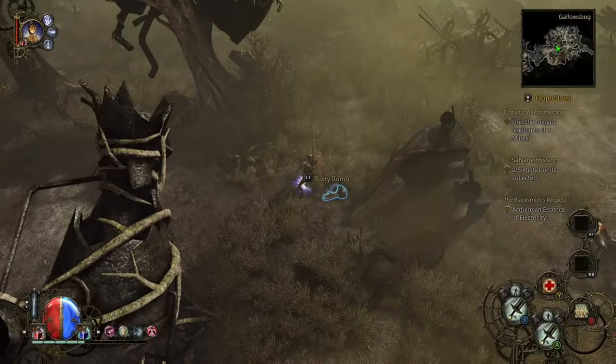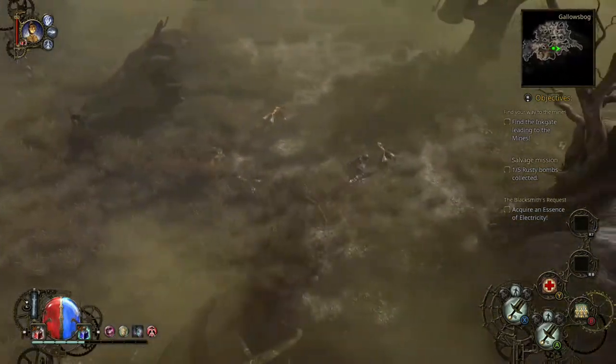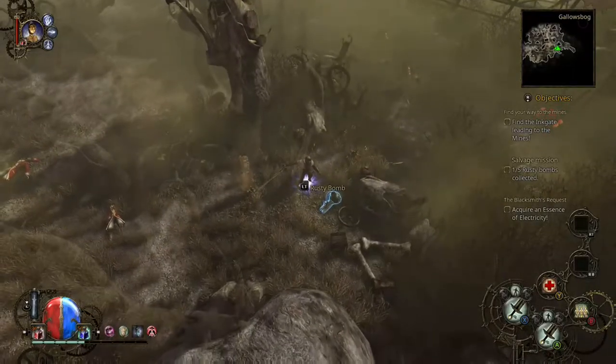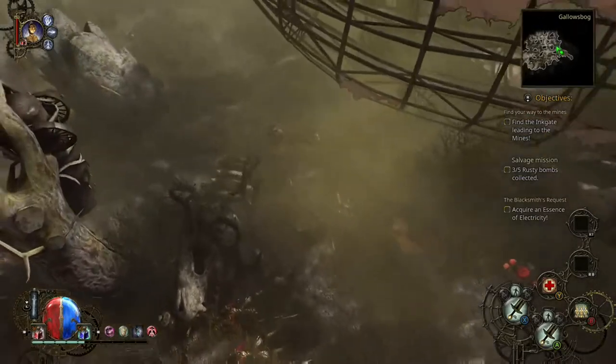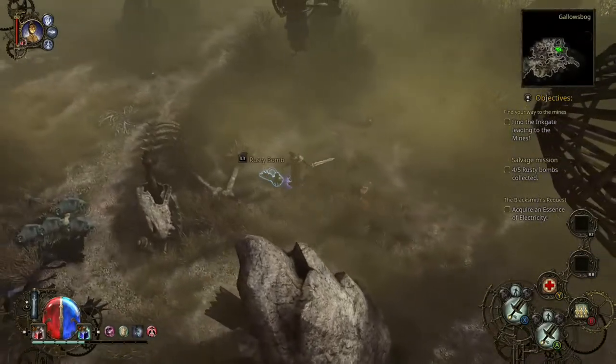I'm going to go ahead and hit the first one. These are always in the same positions — I screwed up once already so they've been in the same position every time. This is number two. Number three is right over by the button. Four is right in front of the Zeppelin. Five is just a little bit further out.